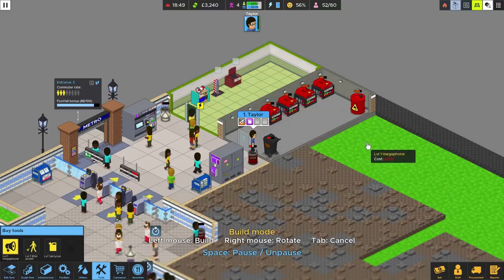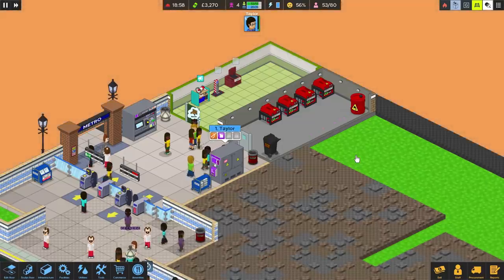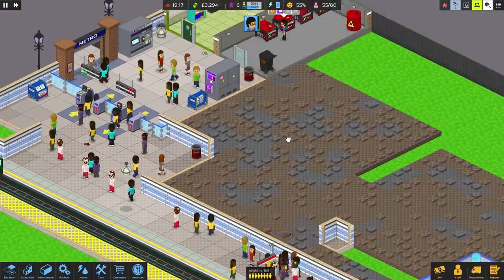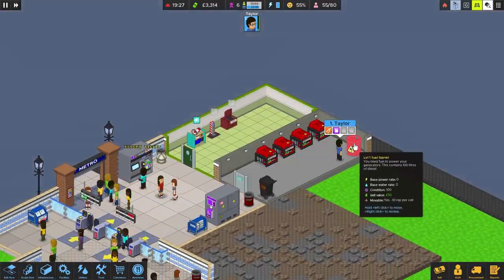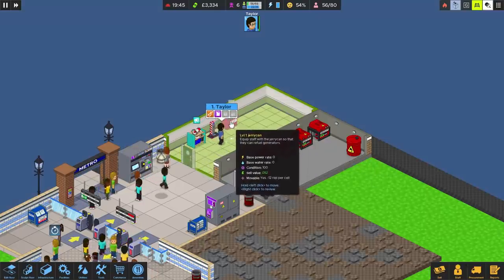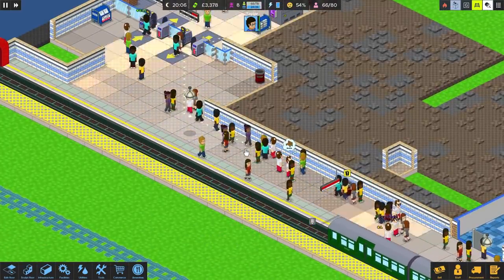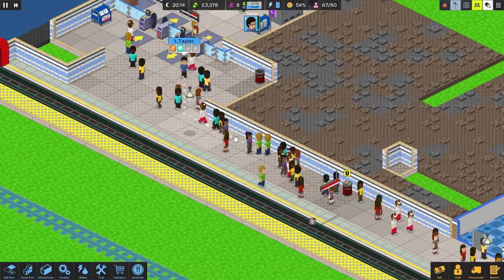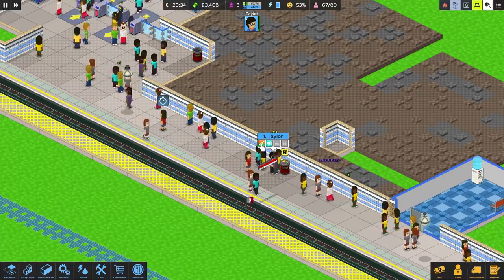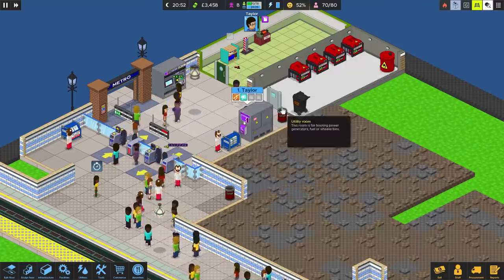How are we looking for fuel? That generator's looking a little bit empty. Taylor, when you finish doing the bin, go and refuel that generator — it's looking a bit low. Call the train. That generator has been topped up which is nice. Now de-equip the jerry can, put it back, go grab the megaphone, and go stand down on the concourse and yell at people. Someone had overcrowded on them — lots of negative reputation coming in. Taylor's doing the litter instead because he hates litter. He's very diligent.